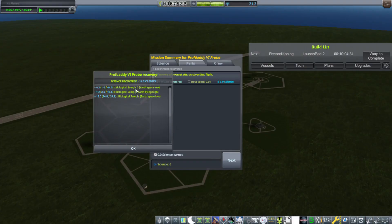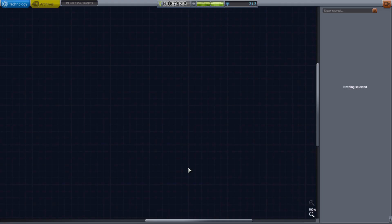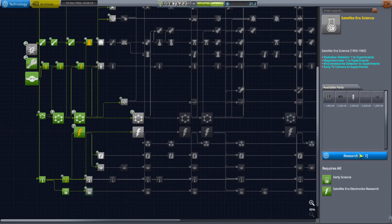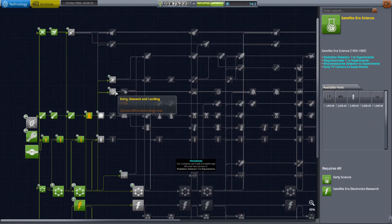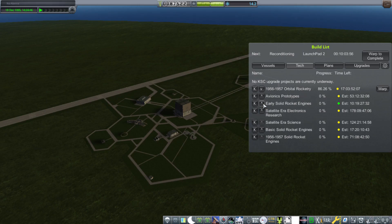We got a lot of science — 21 science points. The first thing I'm going to do is go to R&D and spend some of our science on the satellite era science. The next thing I'm going to save up for is entry, descent, and landing, because once we're orbital, that'll be really important.